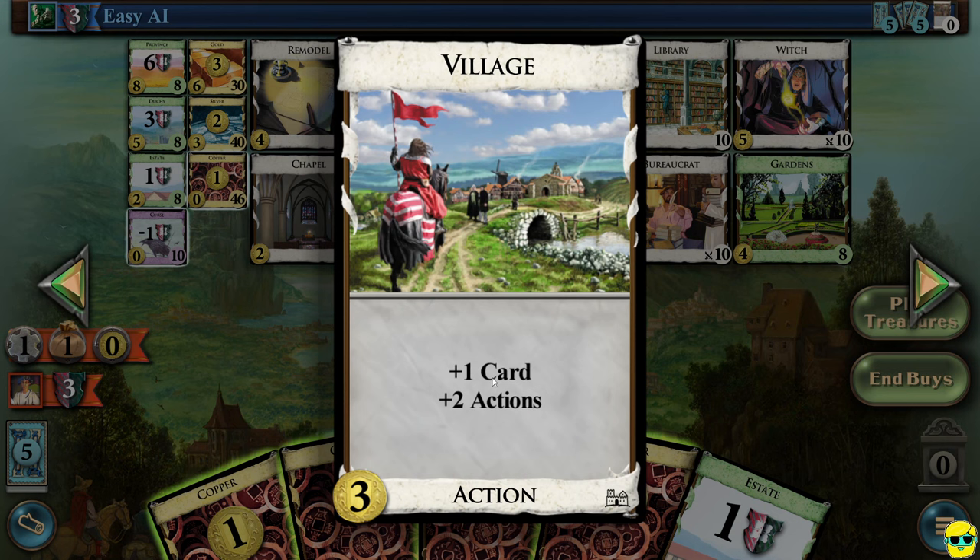Then there's the village, which lets you draw a card and have two actions. This is great once you have a bunch of action cards, but not really good at the beginning of the game because you don't have any other action cards to take advantage of it.